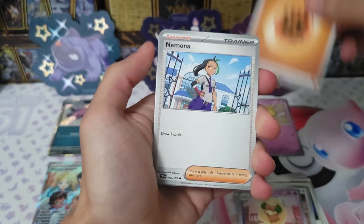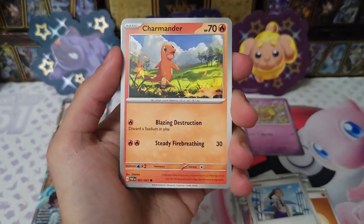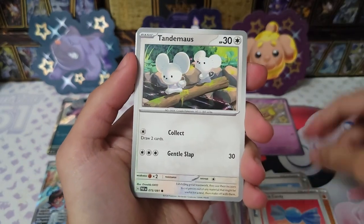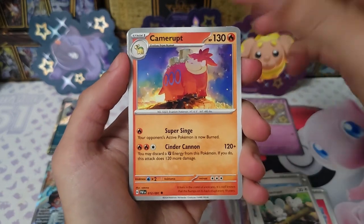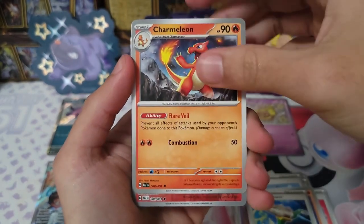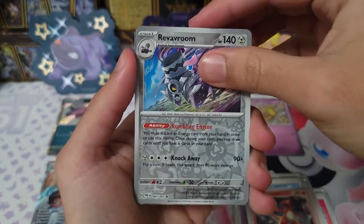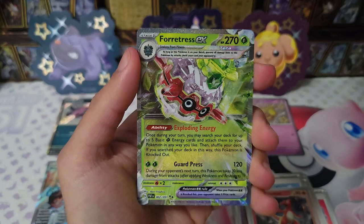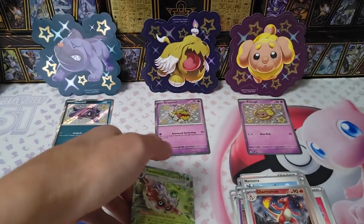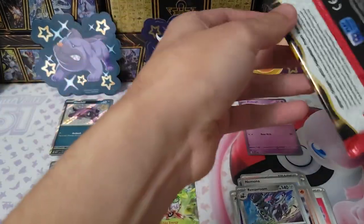We have strength energy, Charmander, Rare Candy, Tandem Mouse — very adorable — camera up, electric generator, Charmeleon, another Charmeleon, and a room. Oh wait — Fortress EX! I thought it was the last card for a second — that's odd, I thought it was the last card.